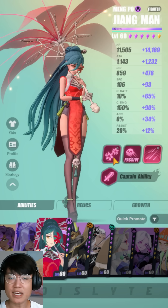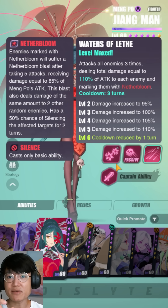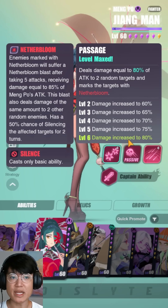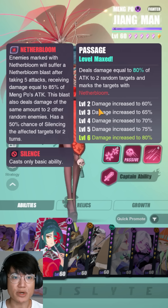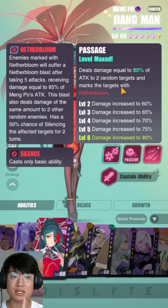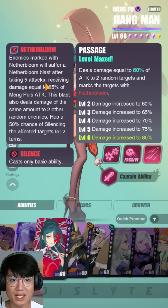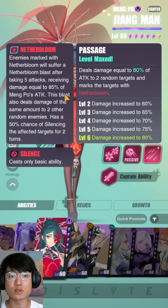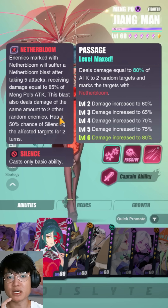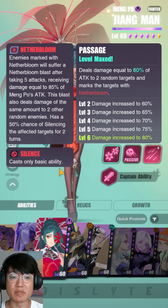Let's take a look at my Jiangman and start off with her skills. I have her just very recently maxed out, completely capped on her third skill as well. I would highly recommend capping her because the cooldown reduction to 3 turns is huge. Passage deals damage equal to 80% of attack to 2 random targets and marks the target with Nether Bloom. Enemies marked with Nether Bloom suffer a Nether Bloom blast after taking 5 attacks, receiving damage equal to 85% of her attack. This blast has a 50% chance of silencing the affected targets for 2 turns, and silence means you can only cast your basic ability.